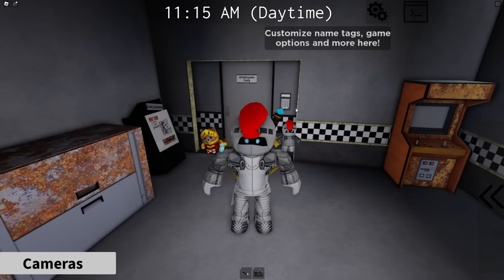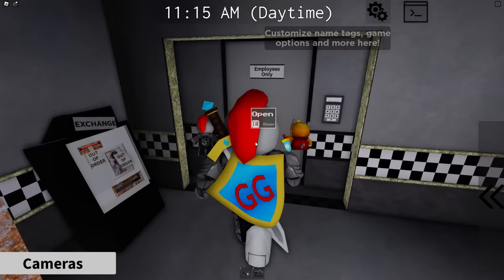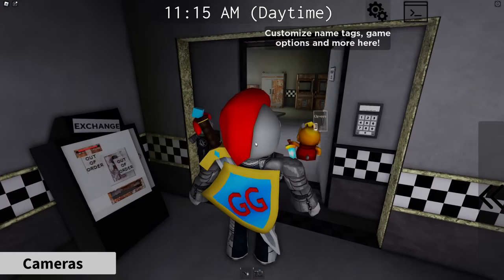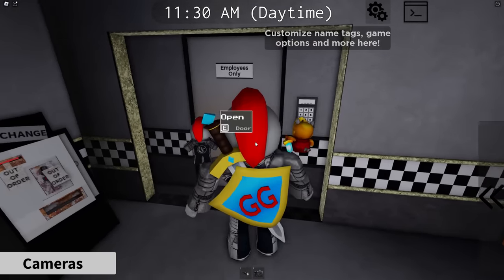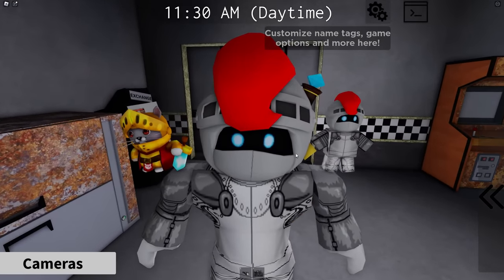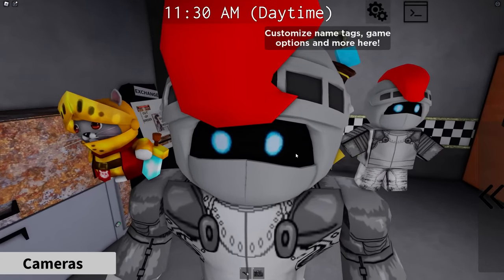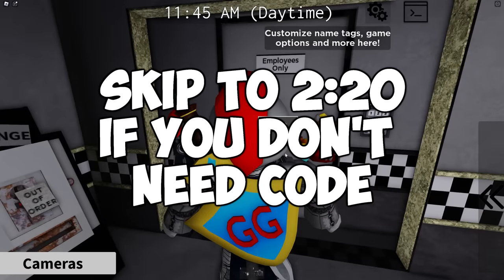Now, this part may be different for some of you. If you've gotten Secret Character 5 — that was a long time ago — if you've gotten that Secret Character, the door will open automatically. If not, you'll need to use the keypad and insert a specific code that changes depending on the server you're in, and it changes constantly. So if you've already got that badge, go ahead and skip a little bit further in the video.